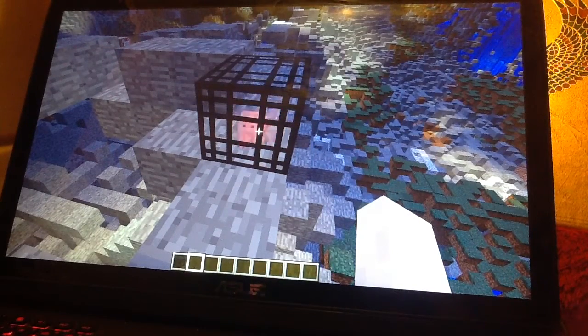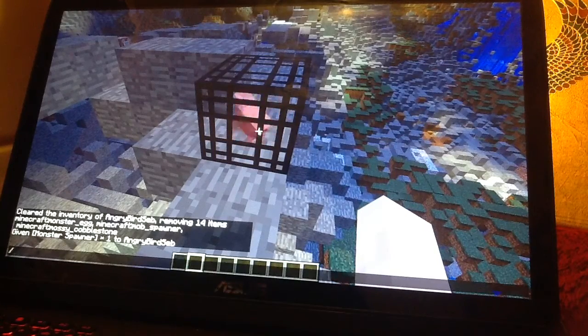Today we're going to be talking about two things you probably didn't know about Minecraft. The first thing is, if you right-click a spawner with a spawn egg, it will crash your game.